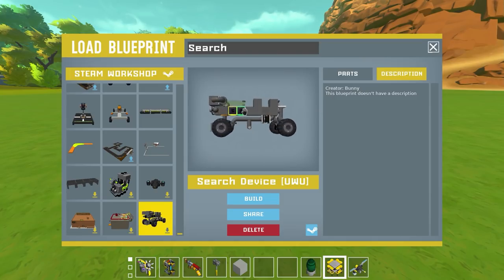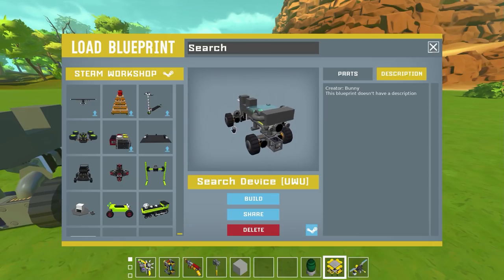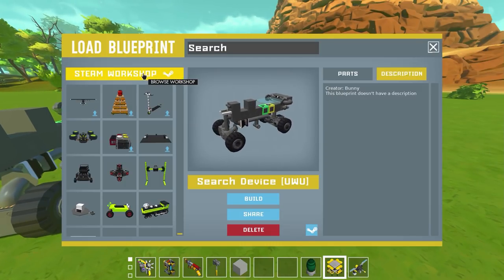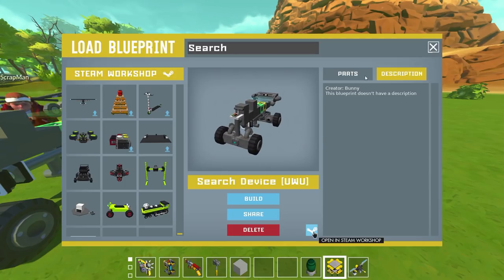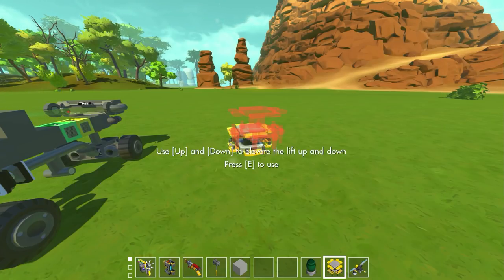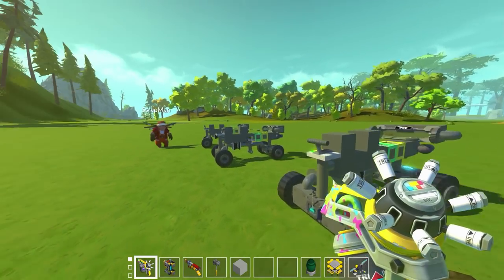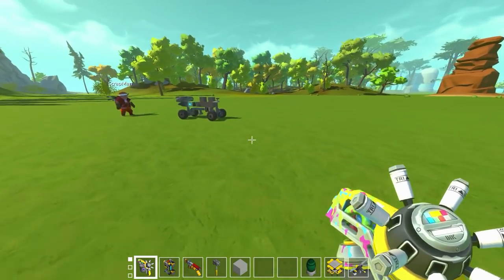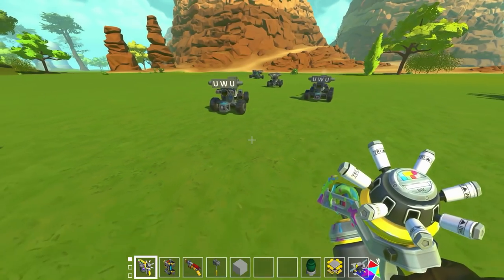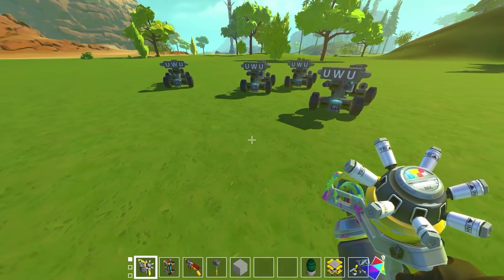I searched for more stuff and this one is interesting - it's by the creator bunny and it's called 'Search Device uwu.' The description says: 'just press the switch - please comment to prove your intelligence.' I feel like I have to comment now just to prove it. Just hit the switch in the back and - they're wonderful, look at them all! Look at them go, doing weird things on my screen - they're teleporting all over the place.